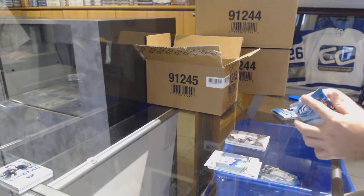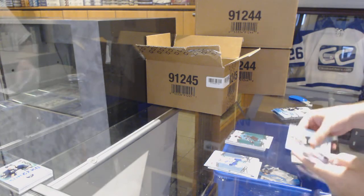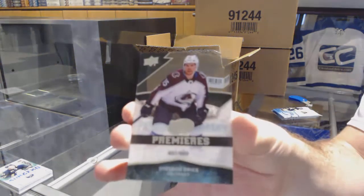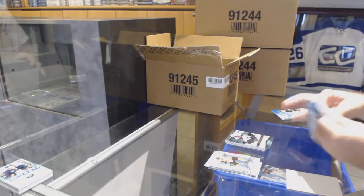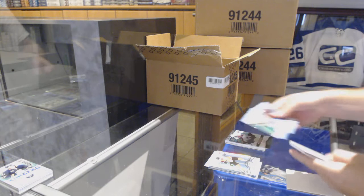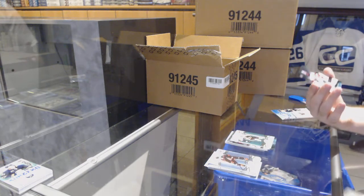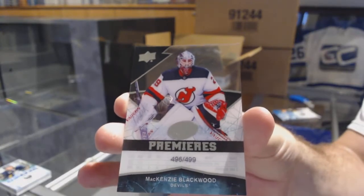They do have that kind of Black Diamond feel to them. Green for the Sharks of Brent Burns, and a 9/99 Sheldon Drees for the Colorado Avalanche. I'm a big fan of the Ice Premieres this year — I think they did a good job making those look really nice. Green for the Penguins of Malkin, and a 4/99 rookie of McKenzie Blackwood for the New Jersey Devils.